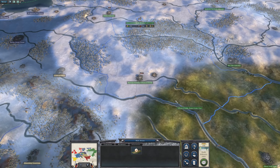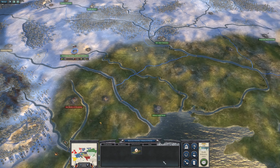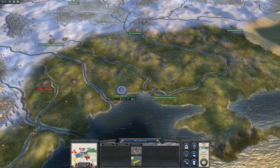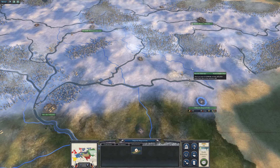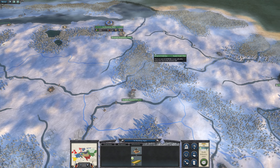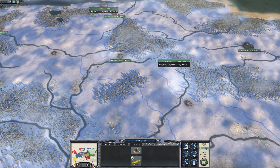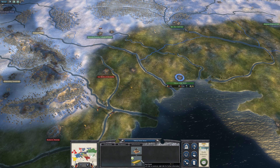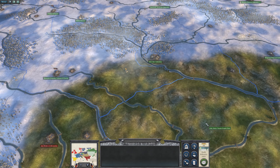We've got roads going up here. Do we have roads in Kiev? We do. And there. Odessa — let's get them in Belgorod. Make sure that the routes to the front are all in place. Odessa — yes, there we go. And I suppose we can end the turn again.